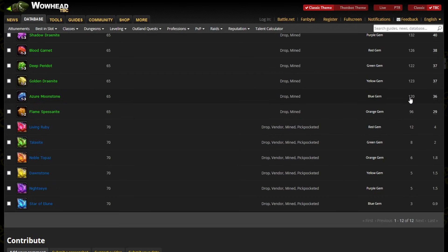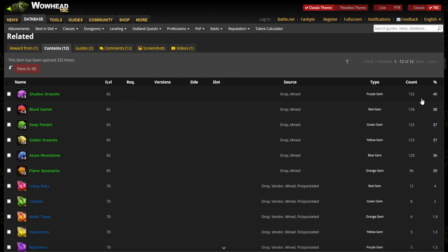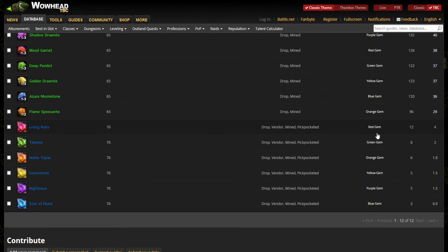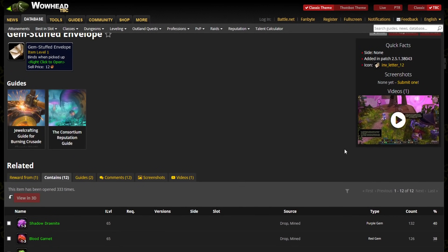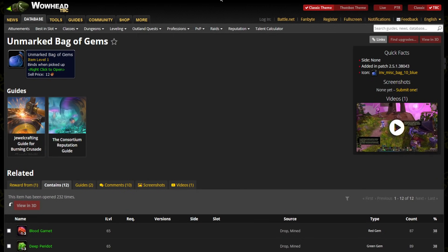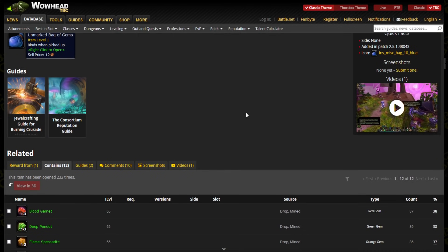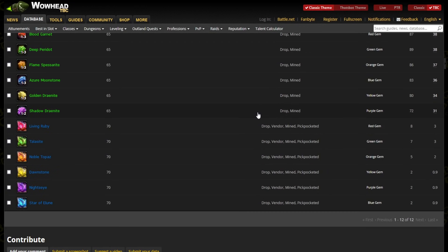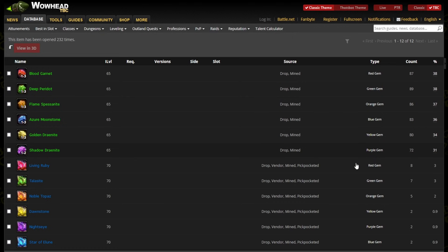Notice these percentages by the way — it's like 40% for this one, 38% for this one. So you can get some green gems, 1-3 of them, as well as a low chance of getting a blue gem. There's a 4% chance of a Living Ruby, which sells for about 150 gold on my realm. And then if you get yourself to Honored, you can get the Unmarked Bag of Gems. From Friendly to Honored it barely changes at all — you can see some better drop rates on certain gems. You can now get more than just a Living Ruby; you also have 3% for Talasite and 3% for Noble Topaz.